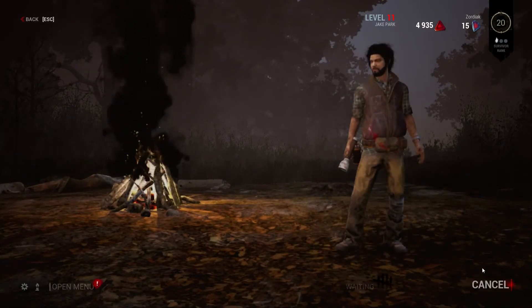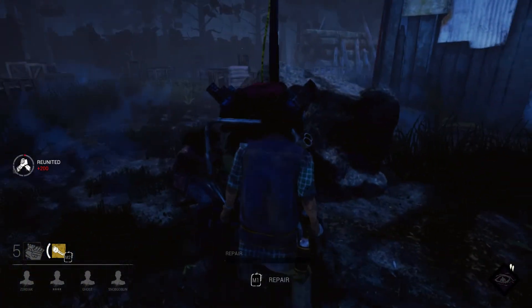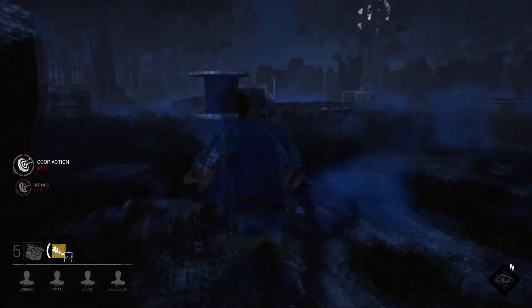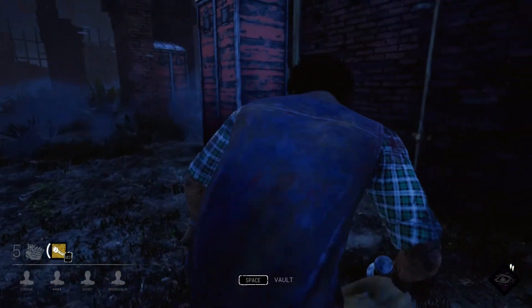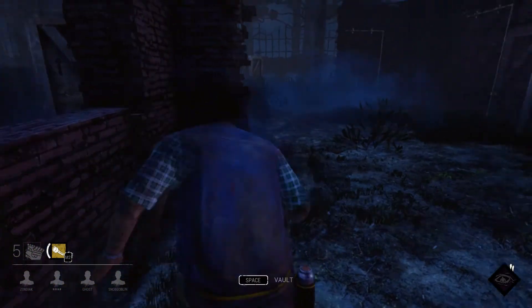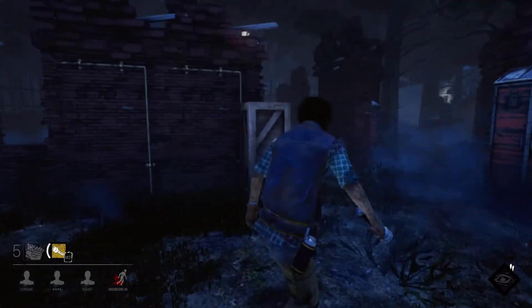Let's go ahead and hop in again as a survivor and see if we can get another game going. We're back in the game — we have a friend this time, and a generator right here. Let's try not to mess this up. Another game as a survivor at the Macmillan Estate. That's a bad sign — that is the Wraith. The Wraith can go invisible and do stuff like that. Looks like he followed the other person though, so I'm in the clear at least. We found a friend and a generator, but then the killer found our friend and the generator as well. They've been hit, it looks like — I got away, but unfortunately for them, they did not.